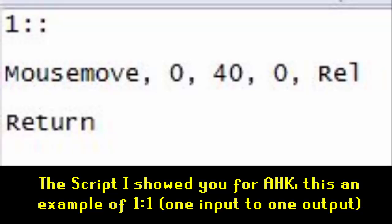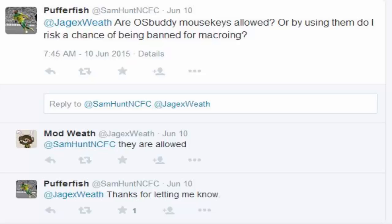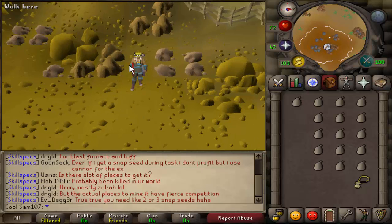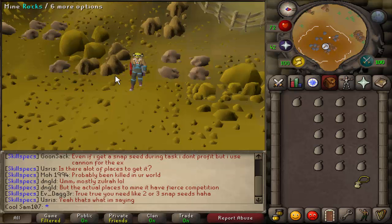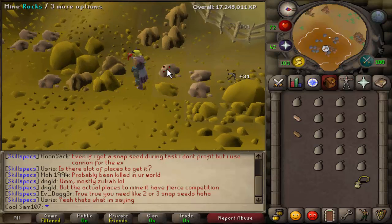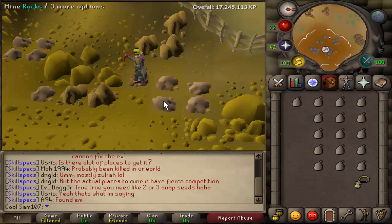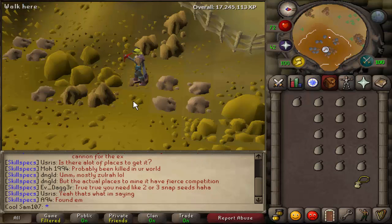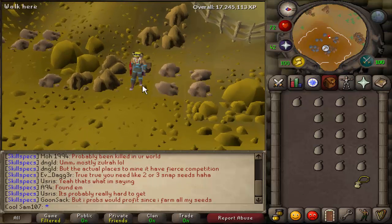Here you have OS Buddy mouse keys, which are accessible using the OS Buddy client. Before you say these are completely allowed, I tweeted Mod Weath and he replied confirming that they are allowed. They work exactly the same as AHK – on your number keypad with the arrows, you press the number two and that moves the cursor down. Here's an example done slowly, but it is basically exactly the same as AHK.